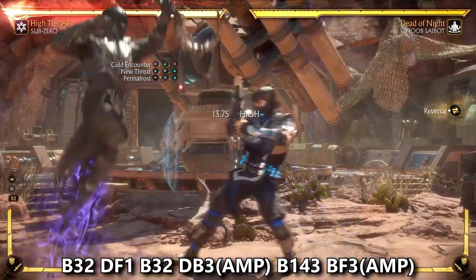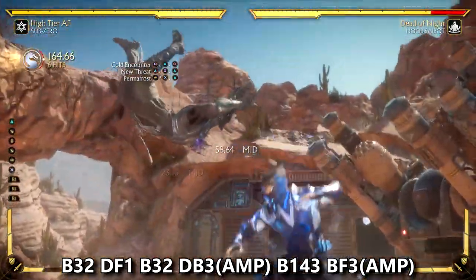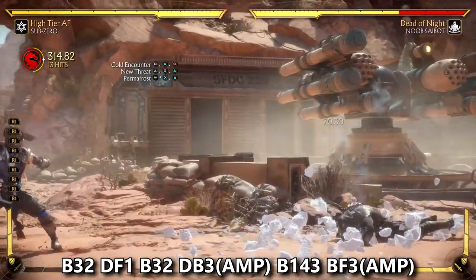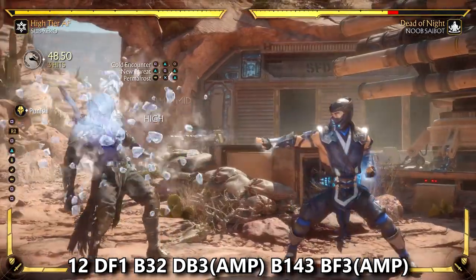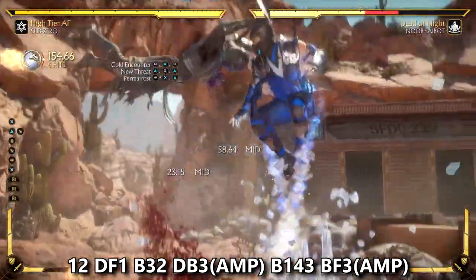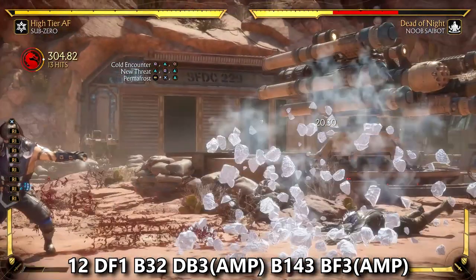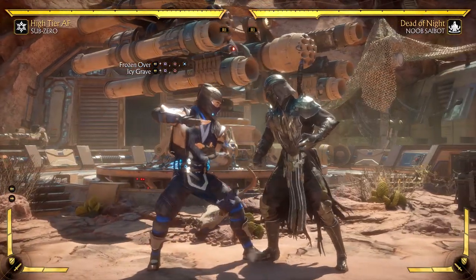There are certain unsafe moves your opponent can use where they may recover quickly enough that Permafrost cannot punish them and they go back into blocking, whereas Cold Encounter and New Threat may connect and punish them a lot quicker. In this scenario, Noob Saibot's teleport has such long end lag that if you block it you can punish it with Permafrost just fine. I encourage you all to utilize training mode to its full potential and figure out what you can do if your opponent keeps spamming certain moves.